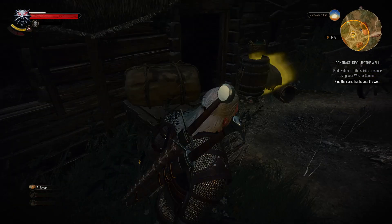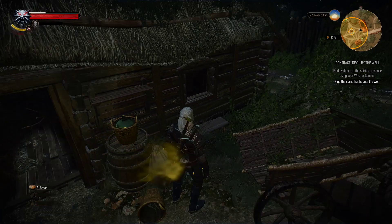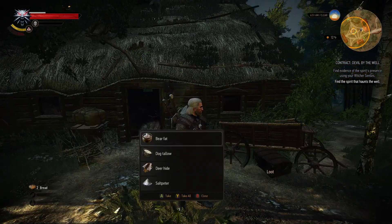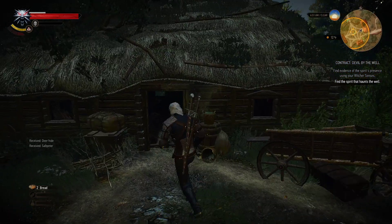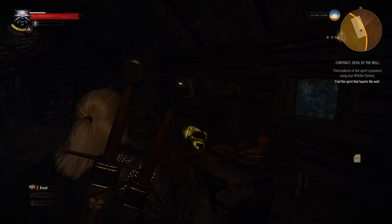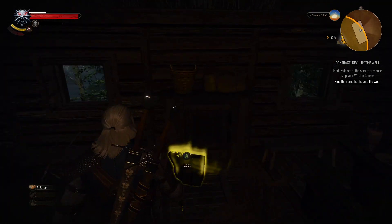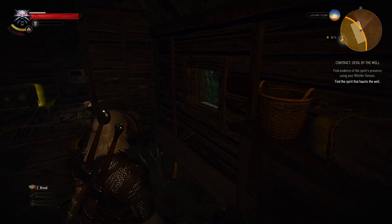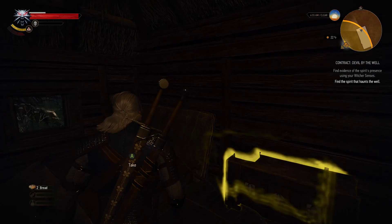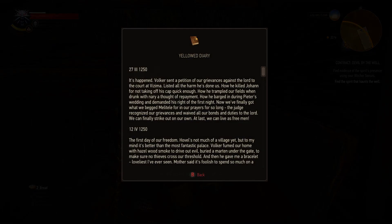I actually think this poltergeist is not that bad. I got saltpeter — that's good. What I don't have is drowner anything. I need drowner brains to make a Swallow potion. If I play well I won't need it, but I have upgraded Yrden which makes a difference. The journal might be useful.